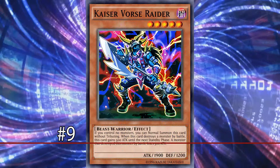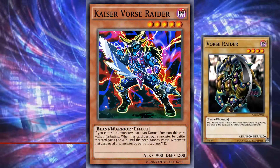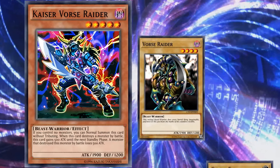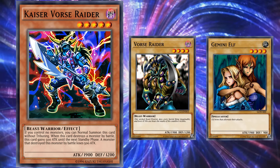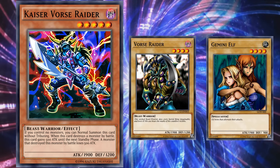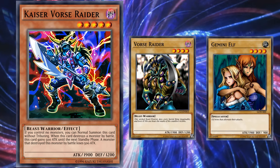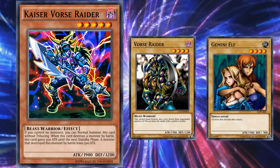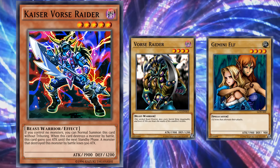At number 9, we have Kaiser Vorcerader. This is the evolution of Vorcerader, another high attack normal monster from the early days of the game — one of two vanilla monsters that had 1900 attack, sharing that distinction with Gemini Elf, who was the first vanilla monster with 1900 attack and saw a lot of competitive play because of that, when having a high attack on a level 4 monster used to be a big deal.